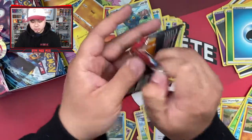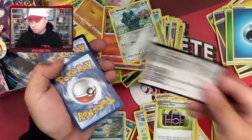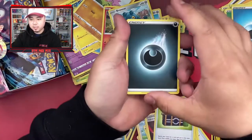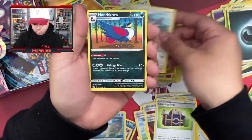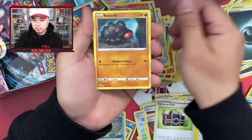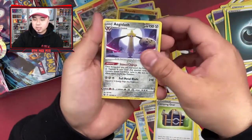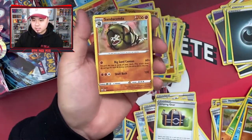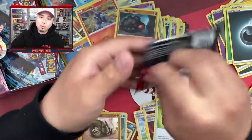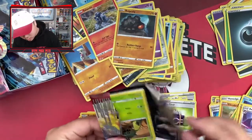Pack seventeen: fighting energy, Galarian Slowpoke, Honchkrow, Cedra, Timburrr, Galarian Slowpoke, Corsola, and a Sandaconda — not the card I wanted, but that's okay because we're probably about halfway and we still have time.